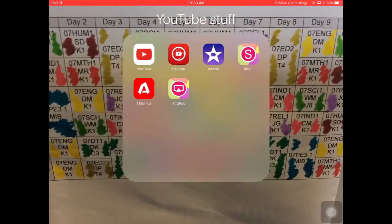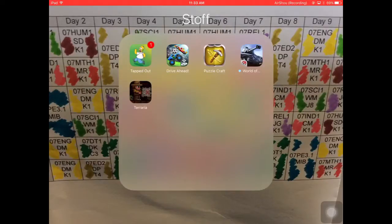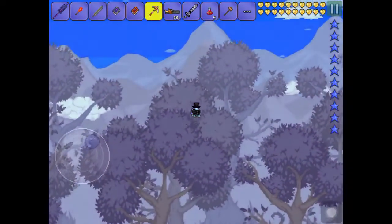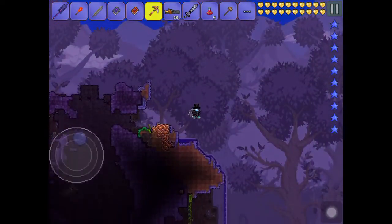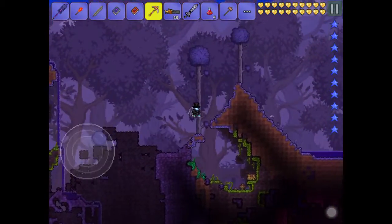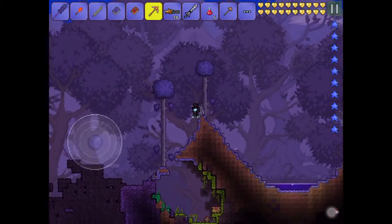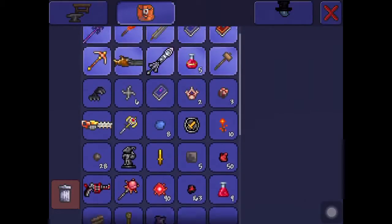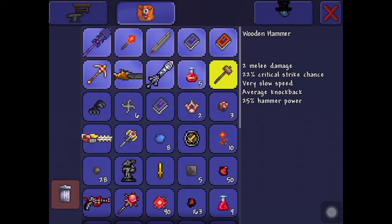Hey guys, welcome back to Shogi Games. Today I'll be running a tutorial on how to defeat the Eater of Worlds. The Eater of Worlds is an easy mode boss — he's pretty much a massive worm. What you'll need first is a Golden Hammer to summon him.